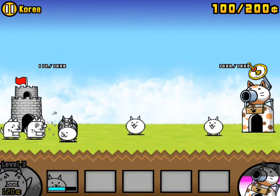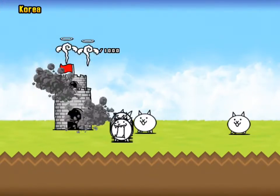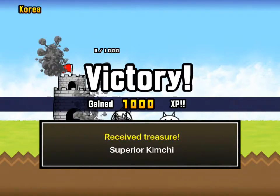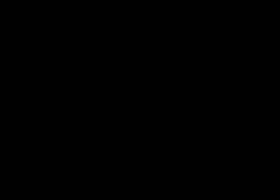Oh, I could have upgraded to level three! Yay, I won! Oh, there's a health bar — I didn't even notice that.